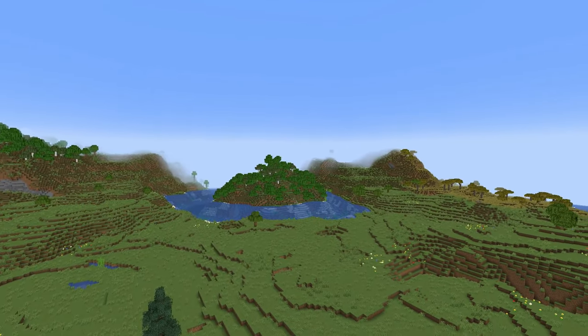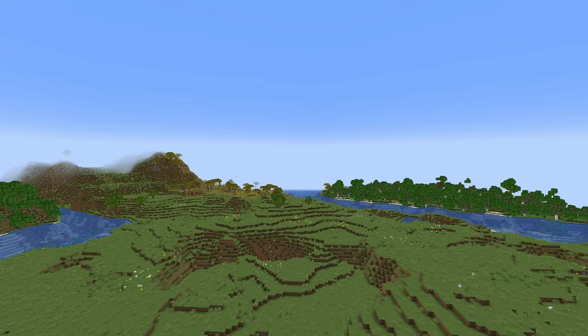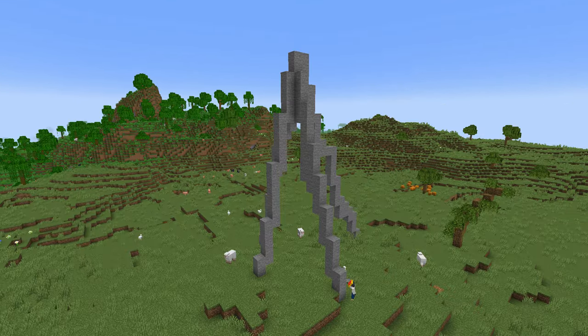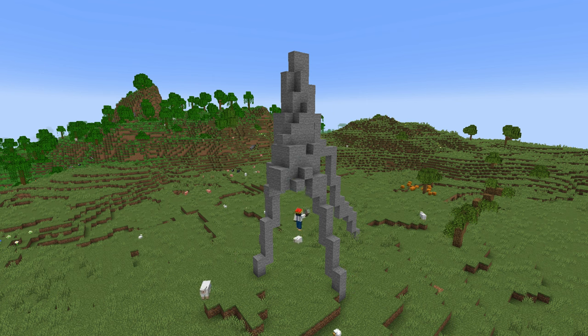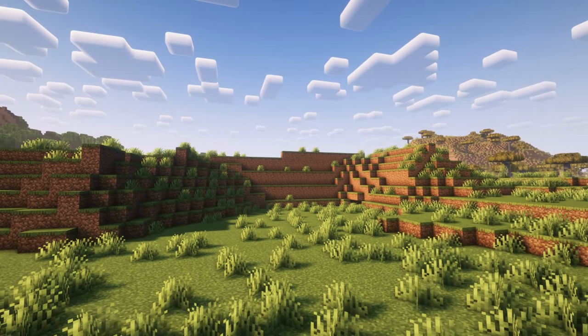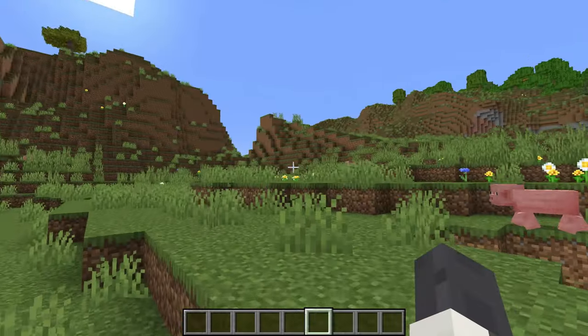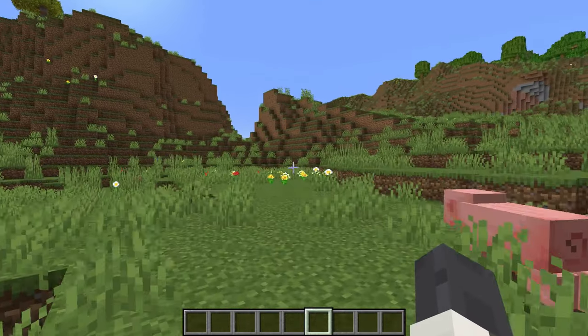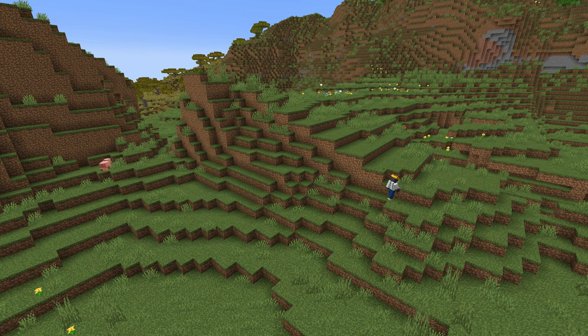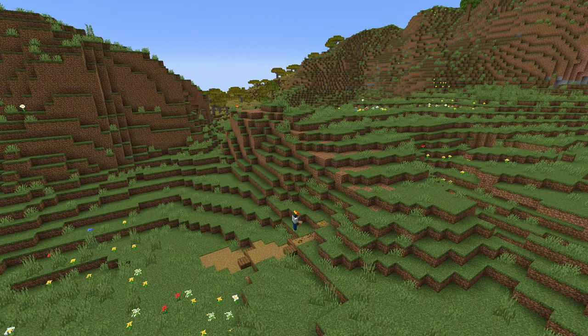The next tip that a lot of people avoid is to use the already generated land. I often see people flattening an entire area or building a giant mountain in the middle of a plains biome. While this can look cool, using what you already have makes it look a lot more natural and fit in better with everything around it. You may find a small hill in your Minecraft world and instead of flattening it, use it as a template — fix any parts that look weird, then find a way to add a path.